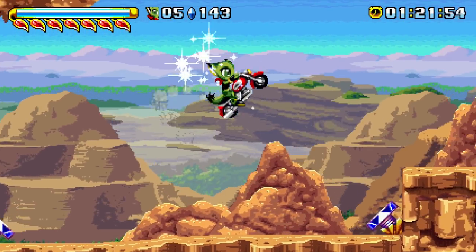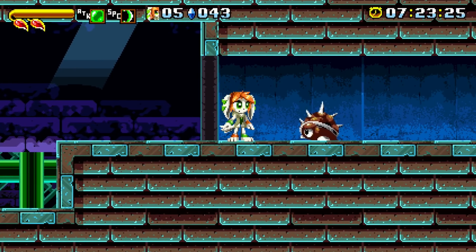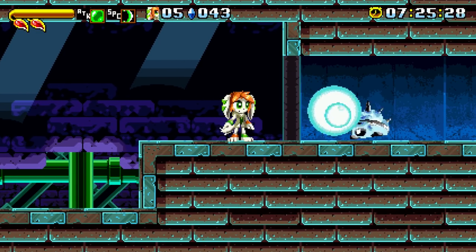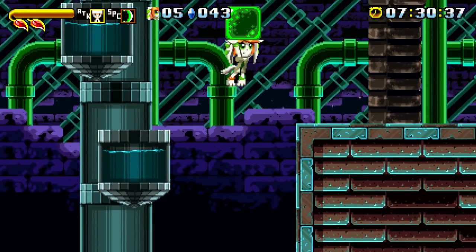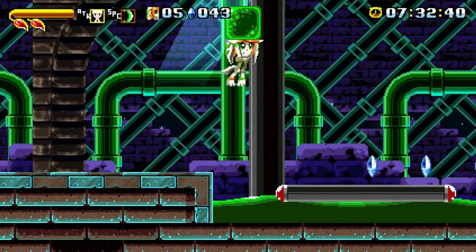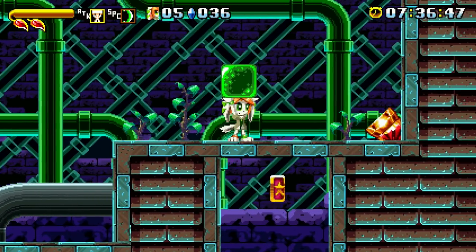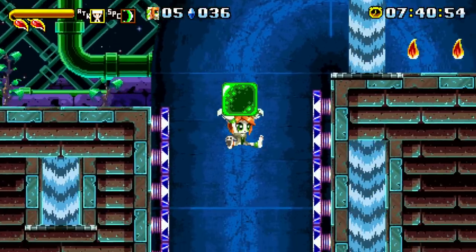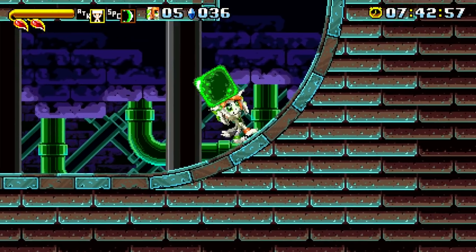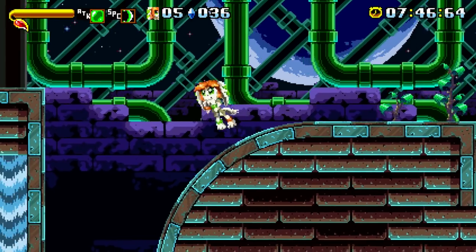Finally there's Mila, who is even further removed from the standard gameplay. Not only does she play differently, but she has her own stages too. She's more fragile than her allies and is more of a defensive fighter — she can form blocks to throw as well as using a shield-like attack. That's three very different characters that really change the way the game plays. The developers had planned even more characters but decided to concentrate on the sequel instead.